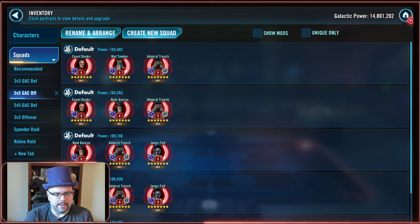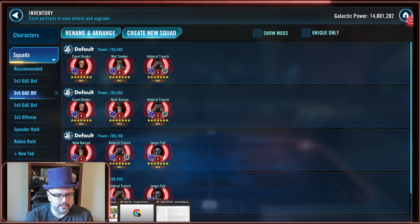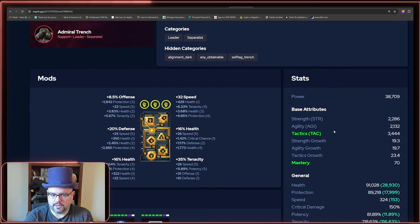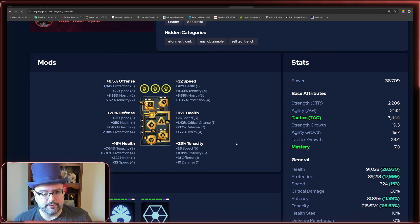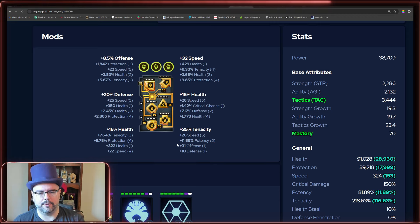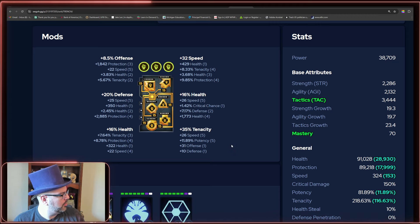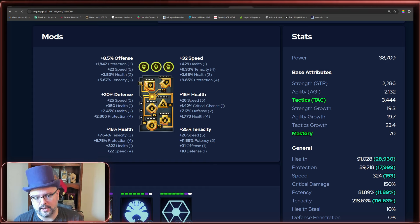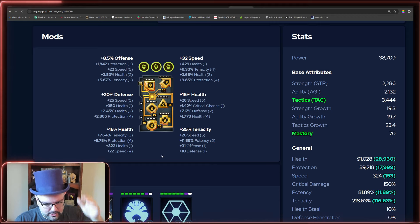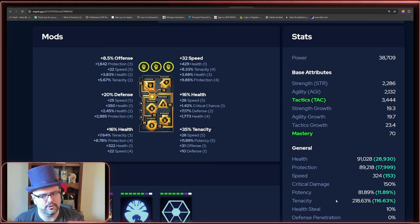Let's talk about the mods themselves. I surveyed a few of the top players and came back pretty confident that mine was representative. I went with full tenacity sets. You can see I've got the speed arrow, health, tenacity, and protection primaries. I go for bulk throughout on this character — as the main focus of the enemy team, being able to just blow him up is going to be a high priority for the enemy. I tried to bake in as much bulk as I could with tenacity, and very little offense, because he isn't really the damage driver. Other heavy hitters on the team will pick up the slack.